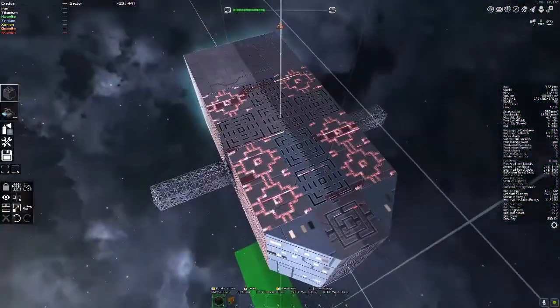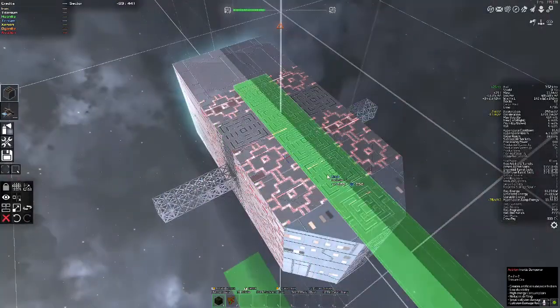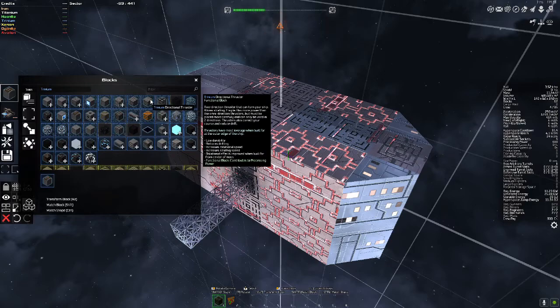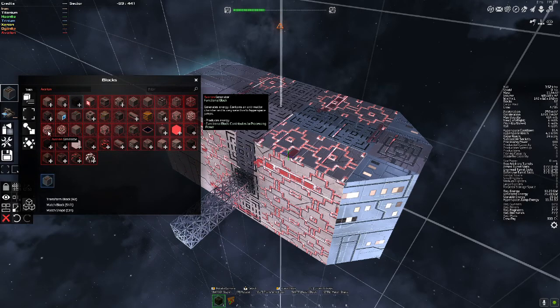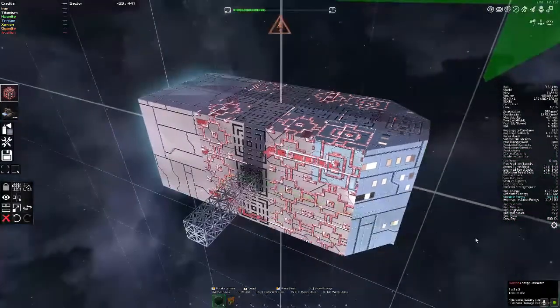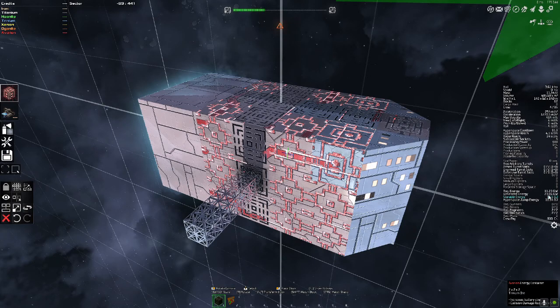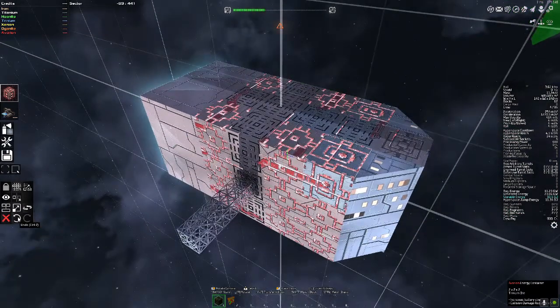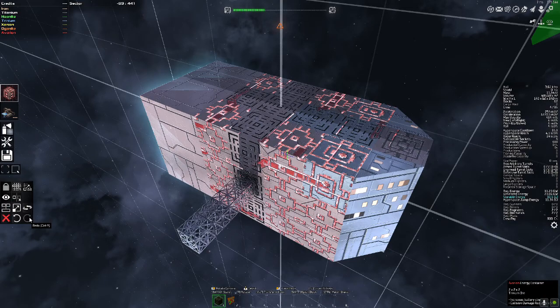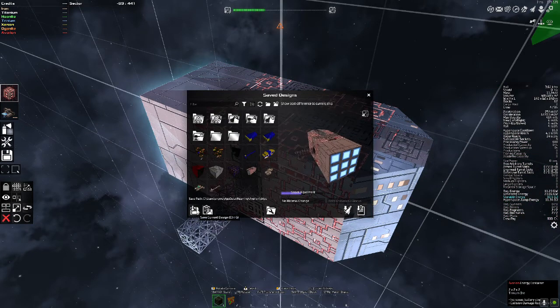I think I'm going to switch one of the generators out for some storable energy — that might be a good idea so I have the ability to make multiple jumps. Yeah, that's not too bad of a difference. I'll switch out two and that'll work. Let's save this design. Did it reduce or increase the cost? Should be 92. Let's delete the old models and keep this one. It's going to get a little bit more expensive because I'm also going to add those outer thrusters.